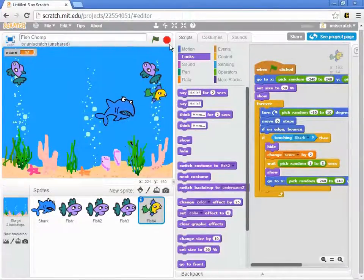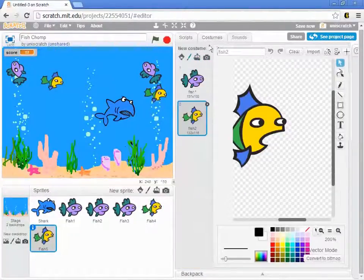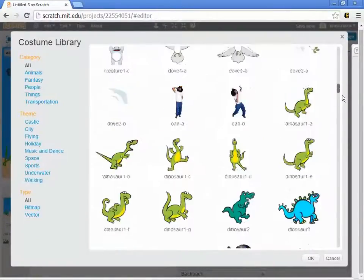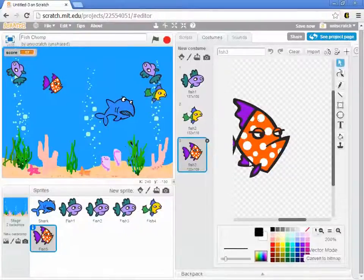Now let's change this to the complete opposite — what happens if we add in a bad fish? Maybe we want to add in a poison fish, a fish that we need to avoid. A fish that will make us sick and take away points. Let's make a copy of this good fish and do the same kind of thing. I'll go into his costumes and add a different sprite — and this one even looks like poison, even looks like bad news.